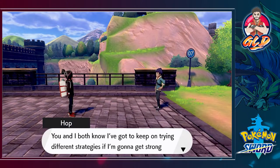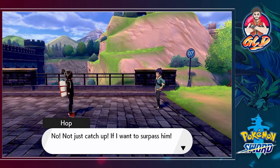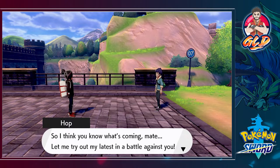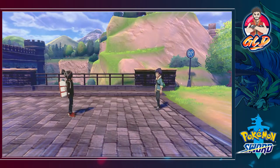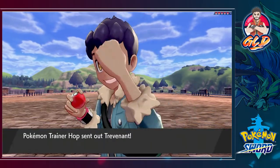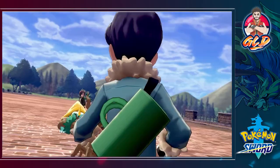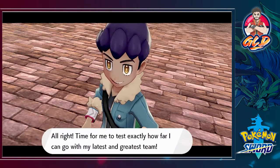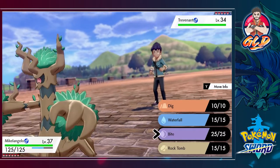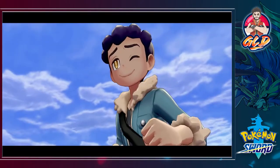There he is. He's thinking. Alright, Draven - you and I both know that I've got to keep trying different strategies if I'm going to get strong enough to catch up to Lee. Not just catch up - if I want to surpass him. So I think you know what's coming, mate. Let me try out my latest Pokemon in a battle against you. And just like always, guys, we are going to be battling Hop right here because he enjoys getting his butt kicked. So here he comes out with a Draovyde. This is a newer Pokemon. I think Bite - this Pokemon is a Ghost-type Pokemon too.